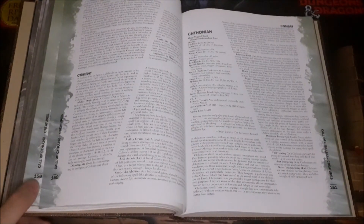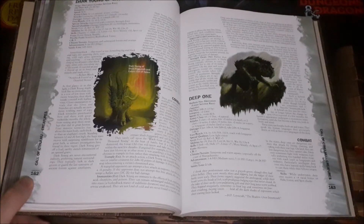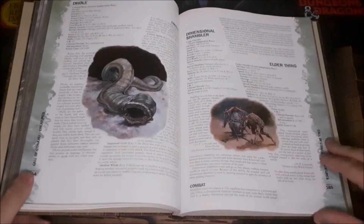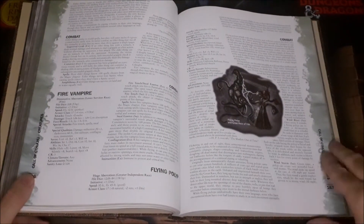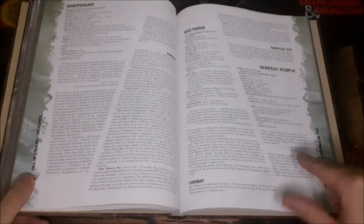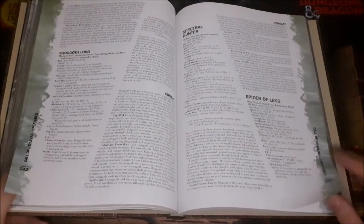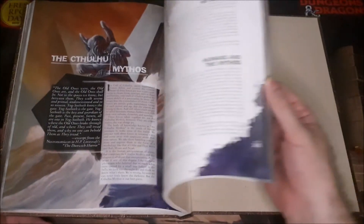The creature stats use the D20 system stat block format, including hit dice, initiative, speed, attacks, special qualities, and saving throws. You've got the Great Race of Yith — I love them, they're awesome little cone-shaped people. There are also Serpent People, who were the primary antagonist in the first ever Call of Cthulhu game I ran using the 7th edition rule set. My players really enjoyed that. And then you've got the Cthulhu Mythos section giving descriptions of some of the different creatures, though they're not statted out in that section since you're not really meant to encounter them.